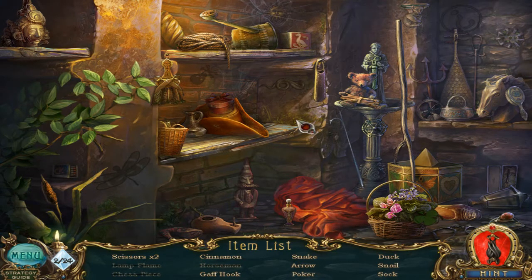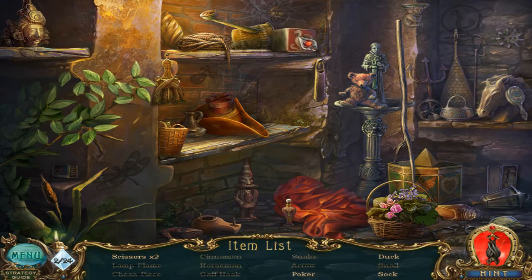Snake? An arrow? That's the hook. Cinnamon? There we go. Got to find a duck? Snail? I saw a snail. I'm going first for the theoretically easy objects first. That's the duck.